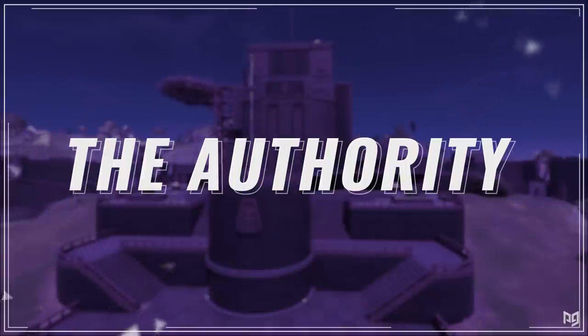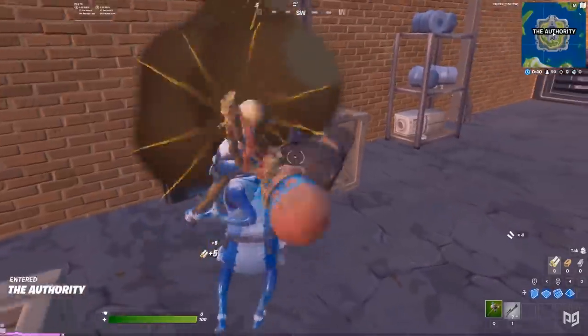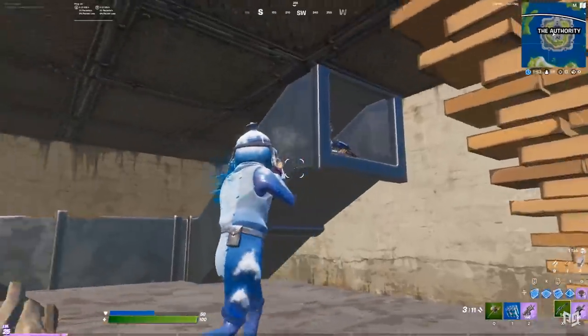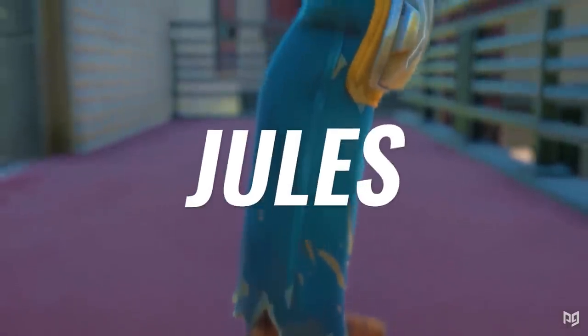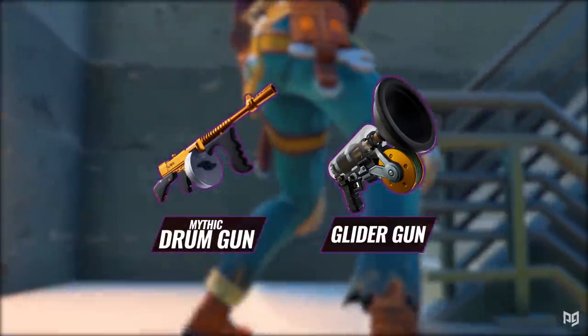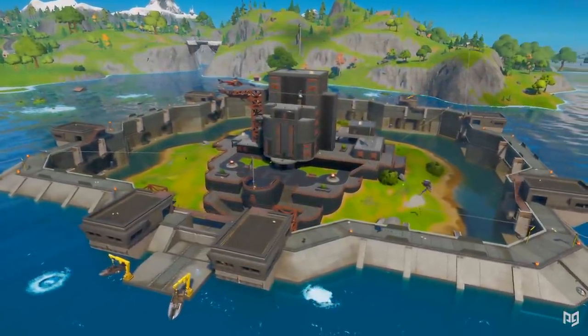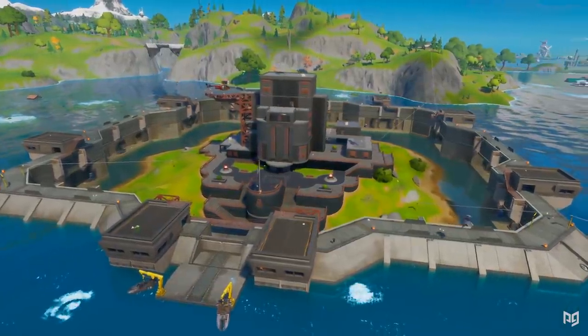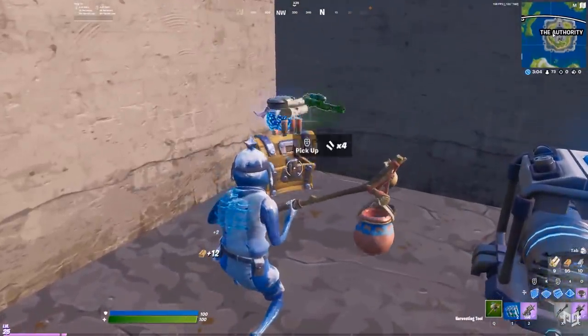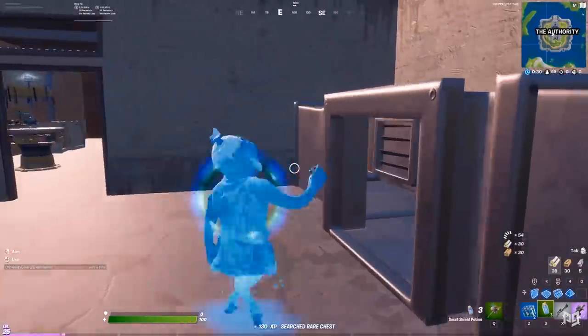Next up is The Authority. Just like with the last location, our plan is to loot up first, then either eliminate real players or look for the boss. At The Authority, Jules is the head honcho — she drops the mythic drum gun, glider gun, and access to the vault. This is pretty much just a remodeled Agency so a lot of the same chest and looting strategies are still in place from last season.